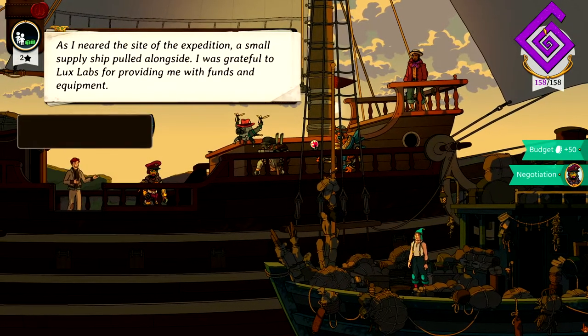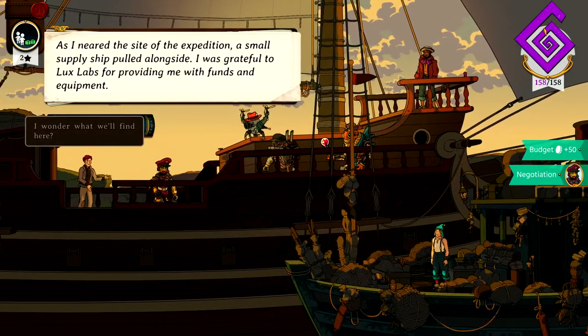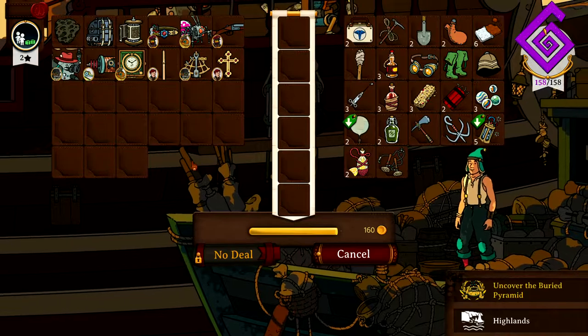I ordered Alfred Graves to go and help the sailors with their trouble. I would meet him in a couple of days at the pier. I was worried I might lose the guy — but if you love them, you let them go. He came back. As I neared the start of the expedition, a small supply ship pulled alongside. I was grateful to Lux Labs for providing me with funds and equipment — 160 total. These haven't changed: spectacles, sturdy boots, and protective hats.